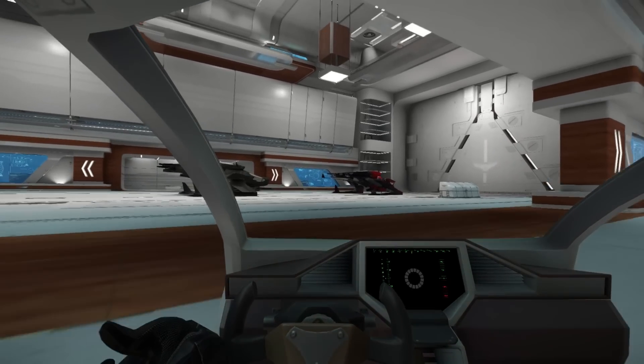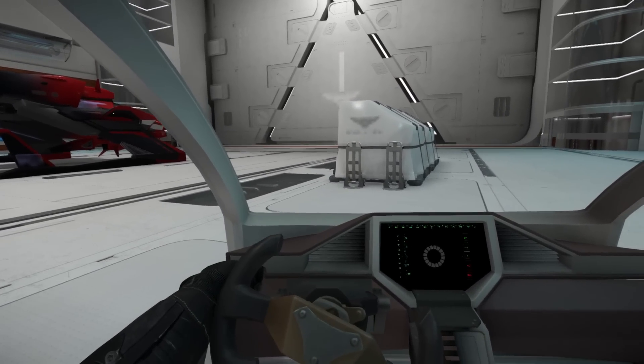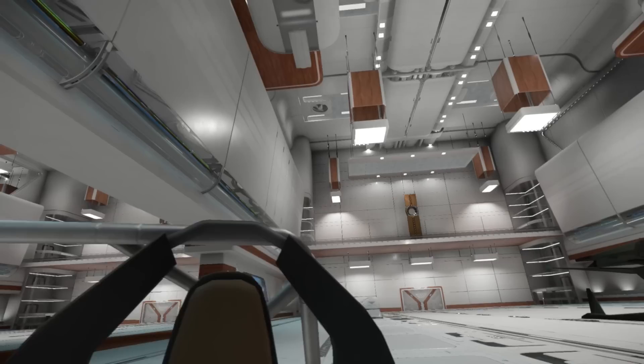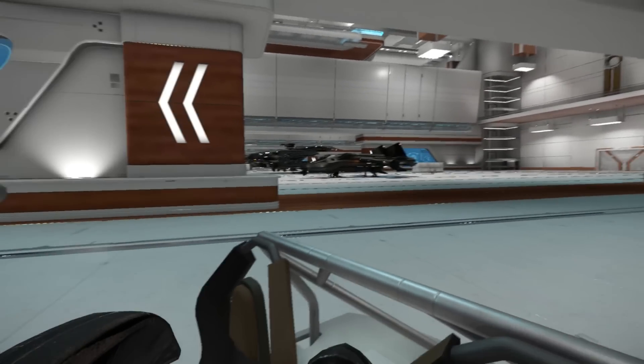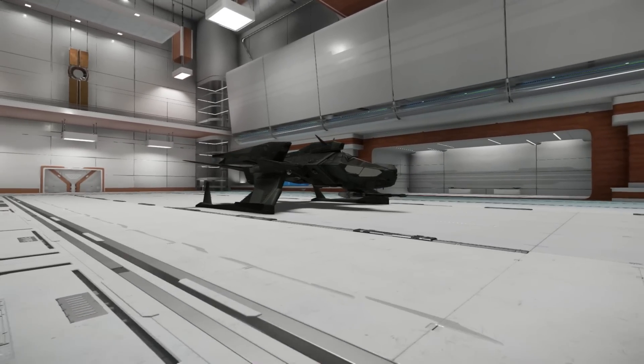Hey guys, STO Youngblood with you. What we're going to do today is a 'should you buy' video on the Mustang Delta. The description says it's a prototype developed for sale to the UEE and ultimately was produced for smaller frontier militia units.